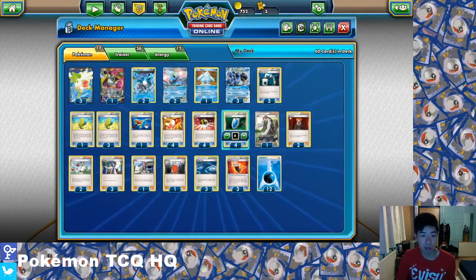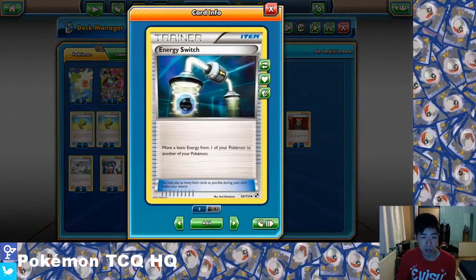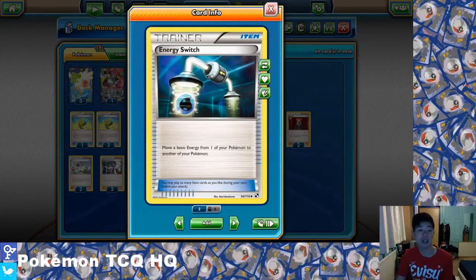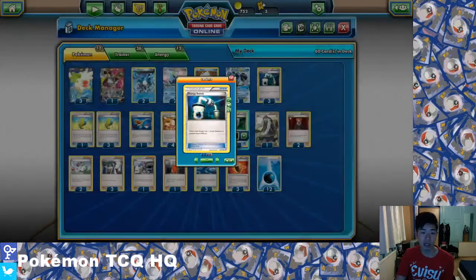Moving on to the item cards: we have Energy Switch, which synergizes really well with Max Elixir. If you're powering up all these bench Pokemon you can generally get maybe three or four energy attachments onto the bench, then Energy Switch them to the active to allow you to retreat, or simply move two energy to the active Pokemon and start attacking. It's really useful once you can get basic energy onto your board so quickly.